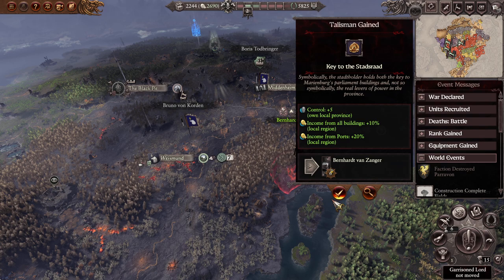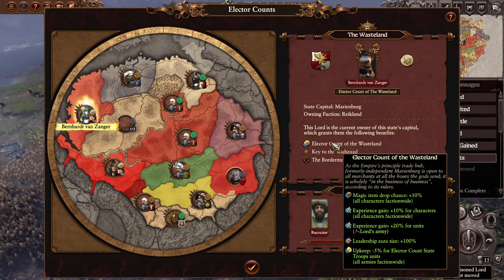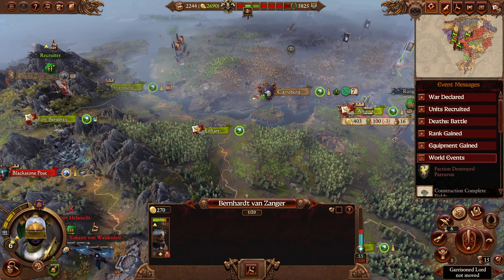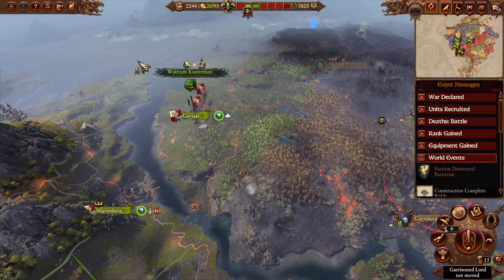You are going to be the Elector Count. The reason I was saying we could have done that before the battle is because it gives extra experience gain and magic item drop chance - but it's okay, we'll have it for the next battle. Now you're going to hit Middenstock and hopefully give it back to Middenland, then we'll get you back to Altdorf to increase the money and stuff. A free fealty is a free fealty, even if it costs a few more turns of construction and money - it's not a big deal.